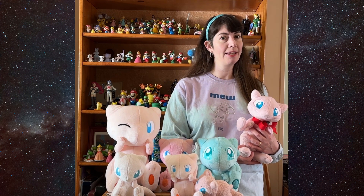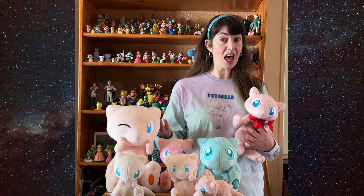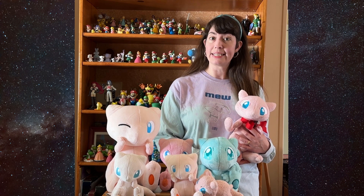Mew is my favorite Pokemon. It's an adorable pink kitten that's crazy powerful. What's not to love? Through the use of glitches, you can obtain this mythical cutie yourself in the wild in Pokemon Red or Blue version without using a cheating device like a Game Shark or attending a distribution event.